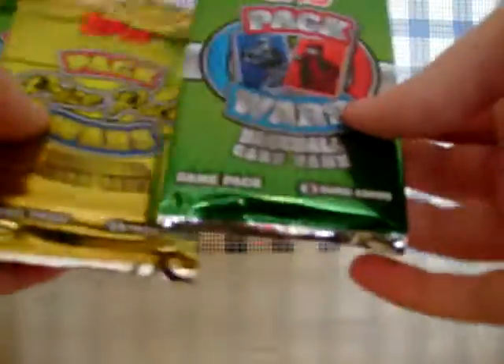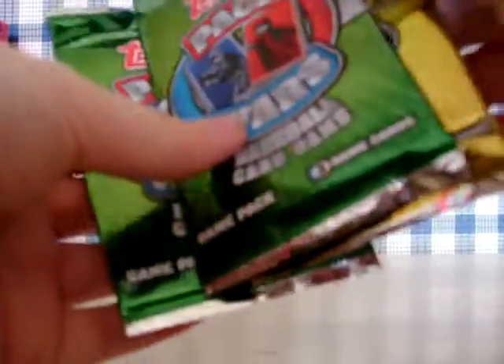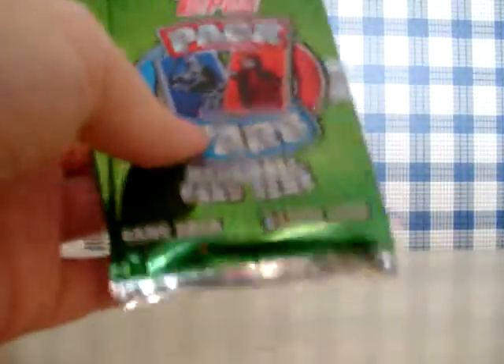Base packs are the green ones. Prize pack in the middle has the game used or auto. Looks like a game used card, so maybe we'll get something pretty good.